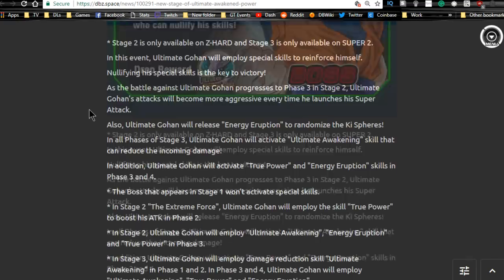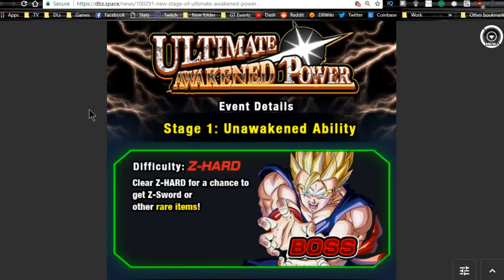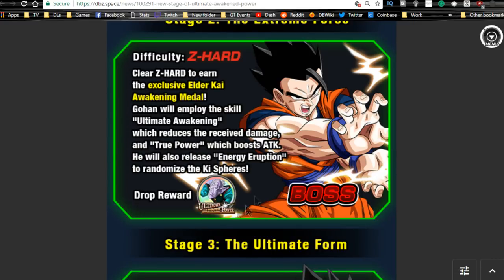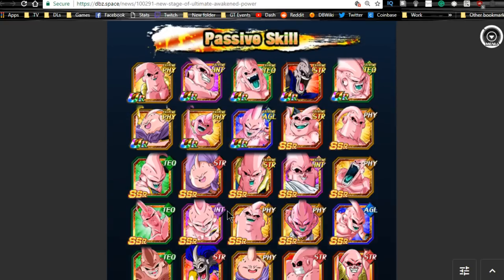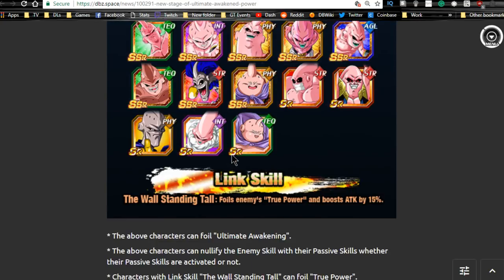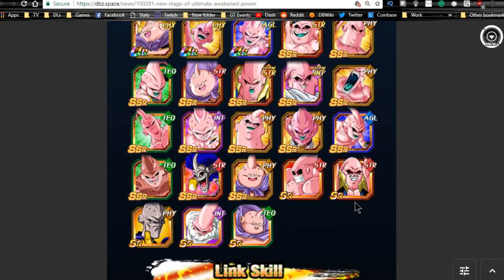Next is A New Stage of Ultimate Power — the Ultimate Gohan banner event. You can Dokkan awaken your Ultimate Gohan here. It uses the same metals as the old-school Intelligence one, but you're getting 12 of them now instead of just one. The event mechanic involves the link skill Wall Standing Tall, which foils the enemy's true power and boosts attack by 15%, so any Buu with that link skill will deal additional damage to Gohan.